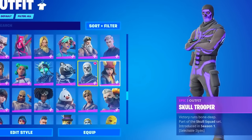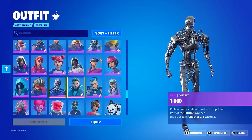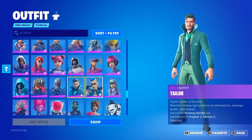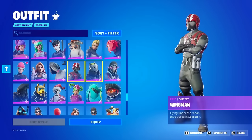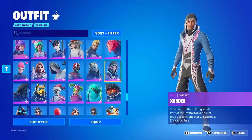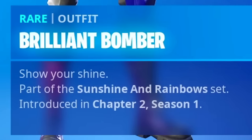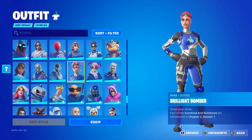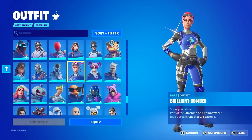It's just a stacked locker. Sparkle Specialist as well, Sparkle Supreme, the T-800 which did return, Taylor, Vox Hunter, Wildcat — it's literally just one of the best skins in the game. Wingman from Season 4, Xander from Refer a Friend. And there she is — the Brilliant Bomber. Show Your Shine, part of the Sunshine and Rainbow set. Introduced in Chapter 2, Season 1. Such a clean skin — I'm not even just saying that because of how rare it is. Comment down below — if the skin came to the shop, would you buy it?